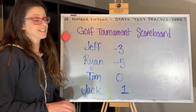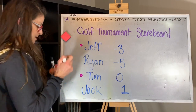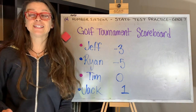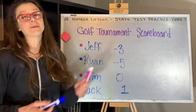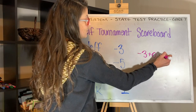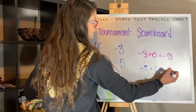Jeff and Tim are on a team, and Ryan and Jack are on a team — they play against each other. Let's call Jeff and Tim the pink team, and Ryan and Jack the blue team. They want to decide who won by adding up the total scores. For the pink team, negative three plus zero — the identity in addition — is negative three. For the blue team, negative five plus one is negative four.